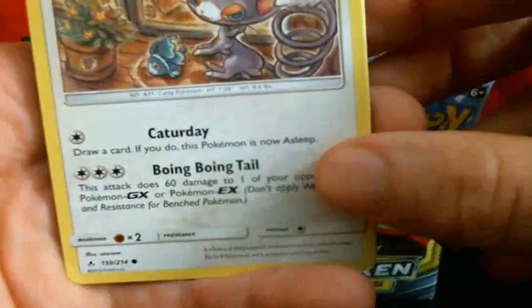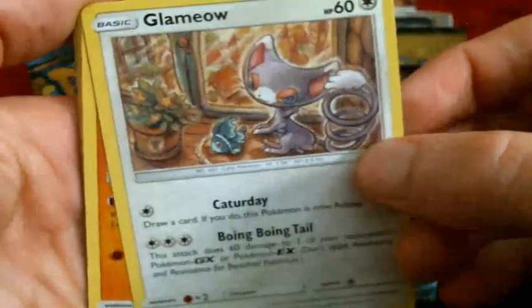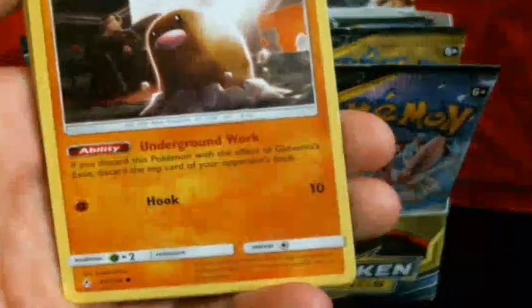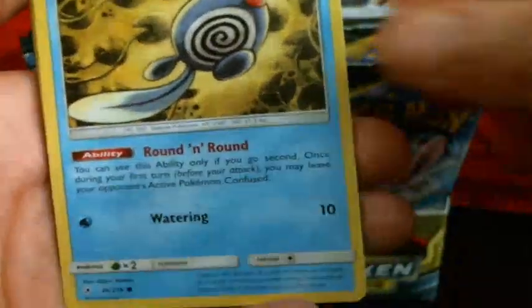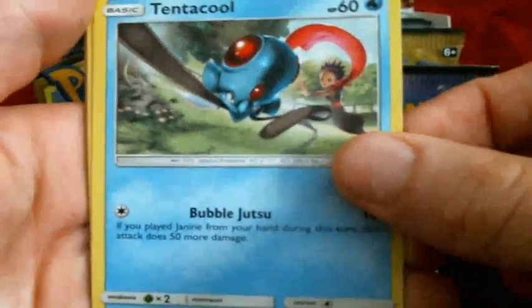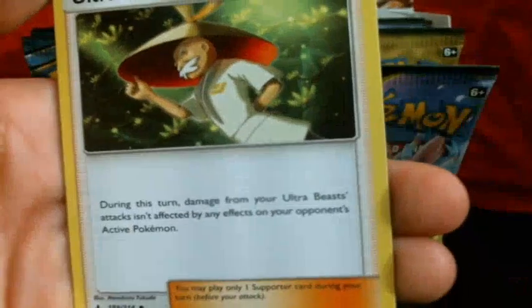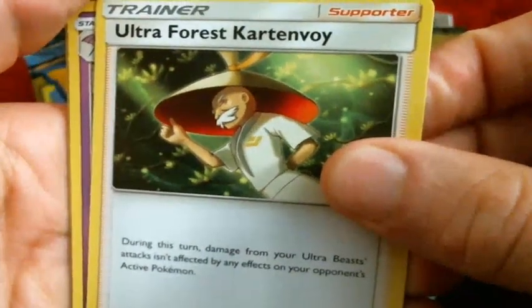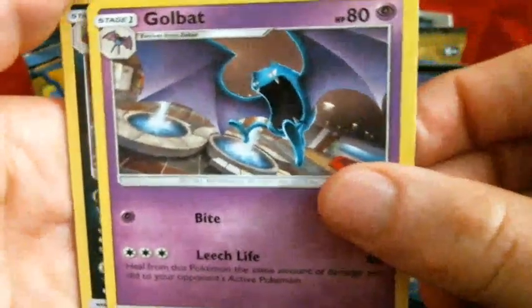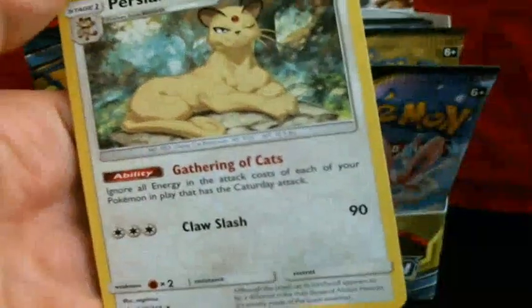Okay, Glameow — its first attack is straight up Caturday, that's hilarious — and Boing Boingtail, wow, that's funny. Diglett, Poliwag, that really cool Tentacle again. Energy, a Porygon Two, On Space, Ultra Forest, Cart Envoy — wow, they really have some weird names for cards nowadays, don't they? Golduck, and a Sharpedo Hollow. And Persian Rare — Gathering of Cats.